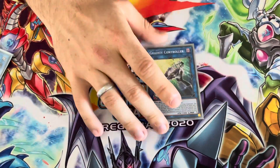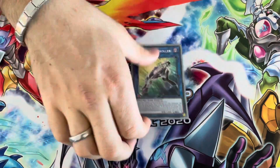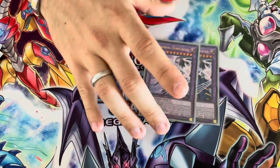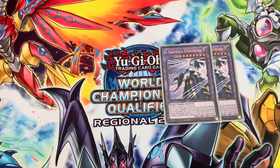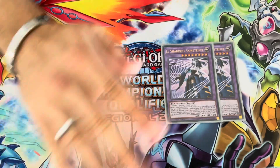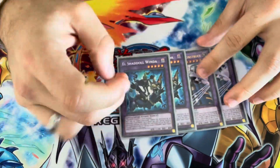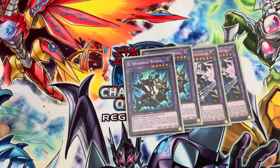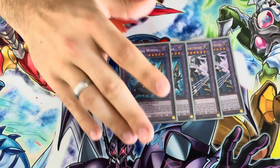For the Link 1, just a Gravity Controller — essentially make your Shaddoll monsters in the extra monster zone, then make Gravity Controller and gain their effects. For the fusions, we've got double El Shaddoll Construct — the absolute beast of the deck. The ability to banish any card, not once per turn, and then when she goes to the grave add yourself a spell or trap, also not once per turn — just a crazy card. We've also got the floodgate of the deck: El Shaddoll Winda. The ability to say you only get one special summon per turn is insane — and you can play under it because you're a trap deck. Dragon Link with one special summon? What are they going to do?